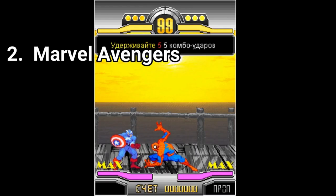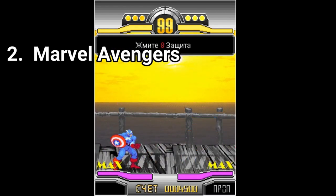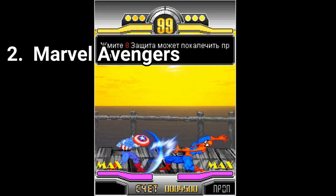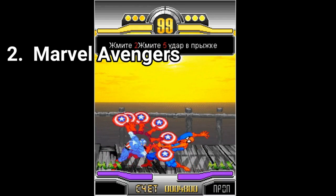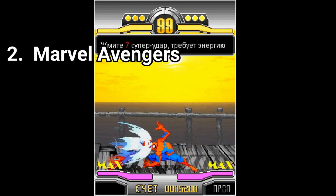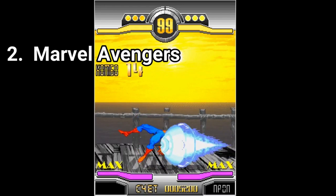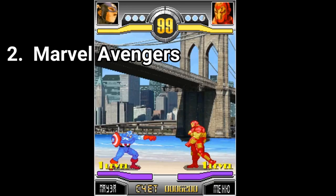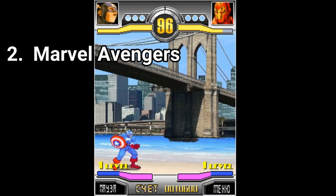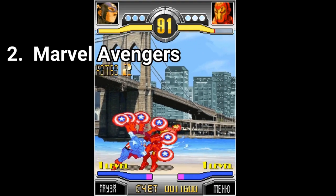Marvel Avengers is great. It's like a simplified version of Marvel vs. Capcom, and it manages to simplify it without taking the fun out. You get 6 different characters to choose from: Wolverine, Storm, Iron Man, Hulk, Captain America and Spider-Man, and a handful of locations. The game doesn't consist only of punching and kicking, but it has enough depth to be a good game. You can jab, low kick, high kick, jump, and chain combos. It's nice that each character has its own set of moves. This is a great fighting game for Java.